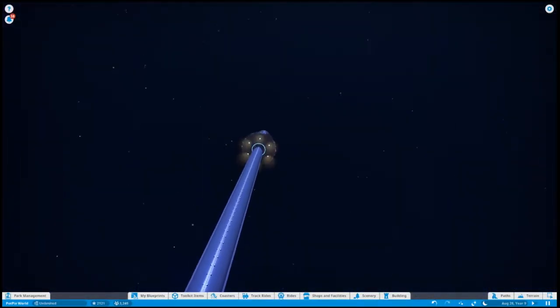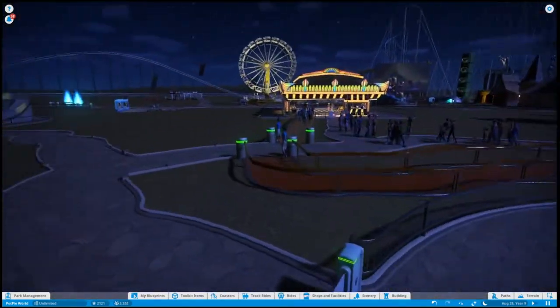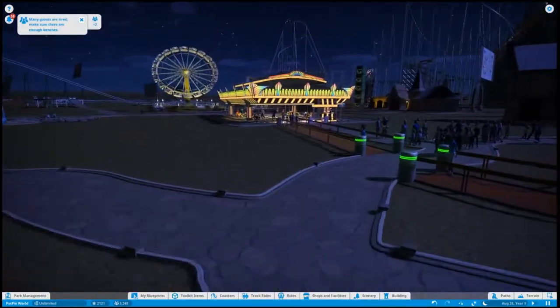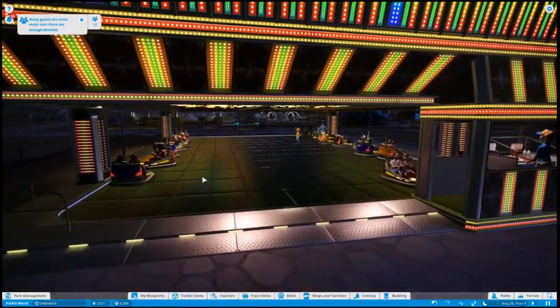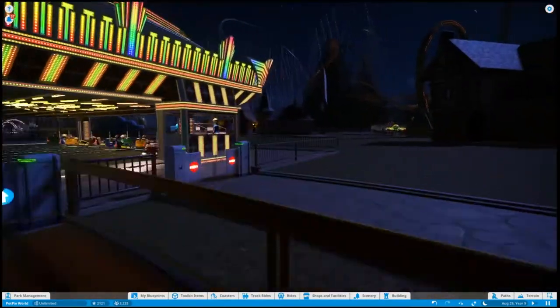This is the Sky Watcher — there are actually two Sky Watchers, the other one's over there. It's very high up and lets you see what's going on in the park. This is Bumper Cars, one of my personal favorite attractions.